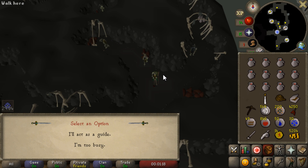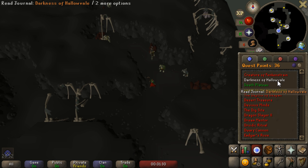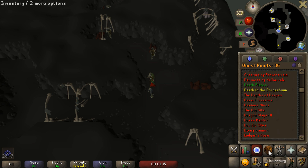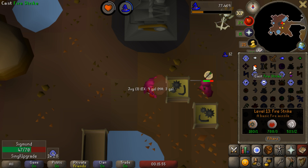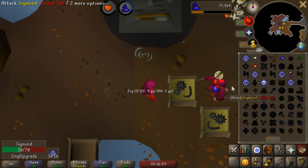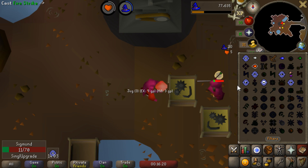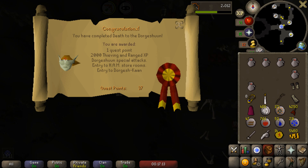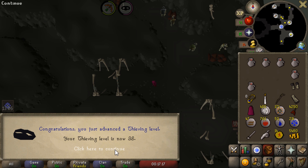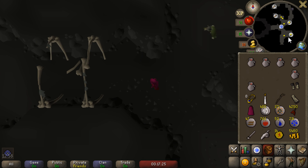Next up, I'm going to be completing the Death to the Dorgeshuun quest. First and most importantly, I need ranging experience to get me from level 1, or else I will just be wasting a lot of these darts. Also completing this quest allows you to steal from ham storerooms, which is actually a really good way to make money on an ultimate Ironman. I was actually severely underprepared for this fight, and it's in an instance too, so if I die here I actually would have lost everything. Luckily I was able to safe spot him, but I really should have thought that through better, as that could have set me back a fair bit. There is the Death to the Dorgeshuun quest done — that is 2,000 thieving and ranging experience, which will get me to level 38 thieving already, and to 13 range from one, giving me a nice little boost in damage.